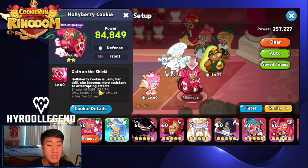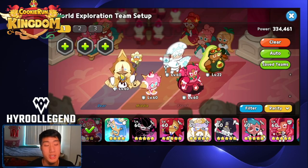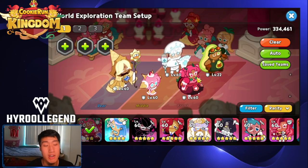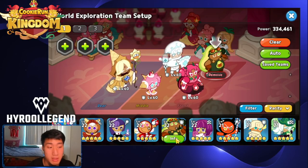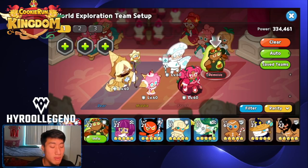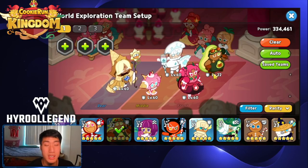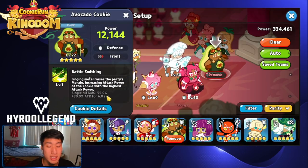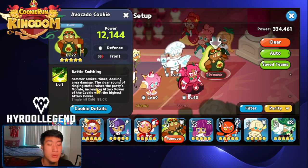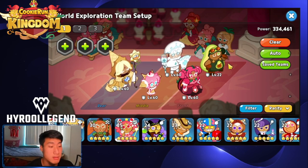Holly Berry Cookie, the new ancient cookie, is also very good for PvE — the single hit damage and knockback are great, and she tanks for the team. However, Holly Berry requires a lot of damage resist substats on toppings and a great healer to heal up all the damage she absorbs. For rare defense cookies, Avocado is the best — she deals damage and gives a 30% attack buff to the highest attack power cookie. I would not recommend Knight Cookie as he taunts but has no extra benefit.